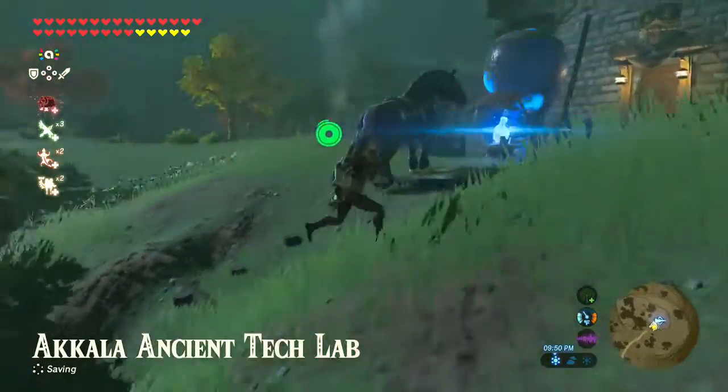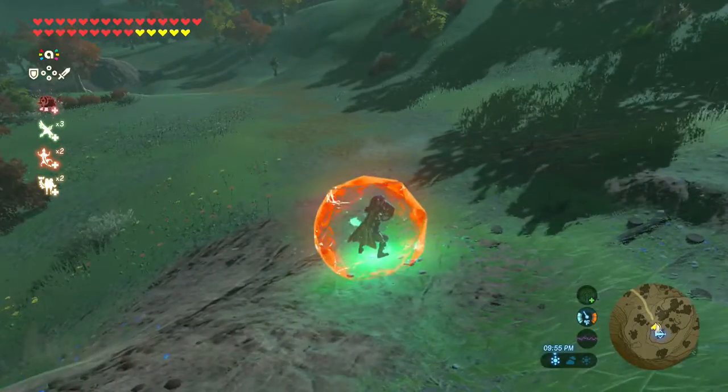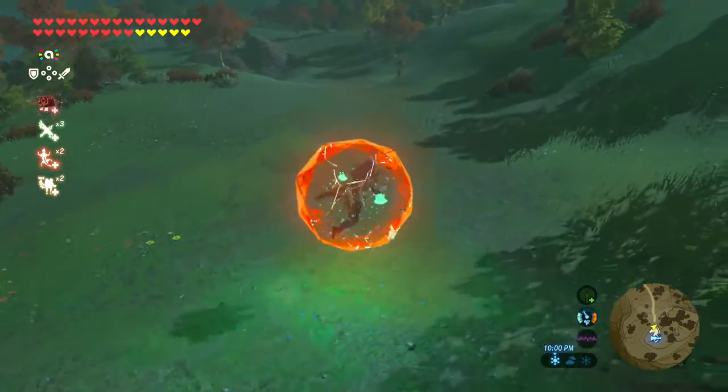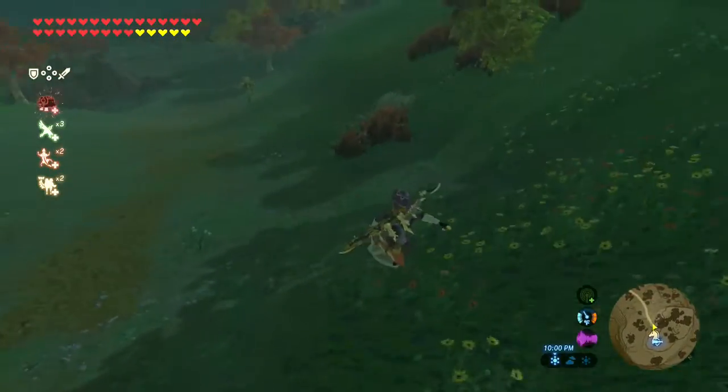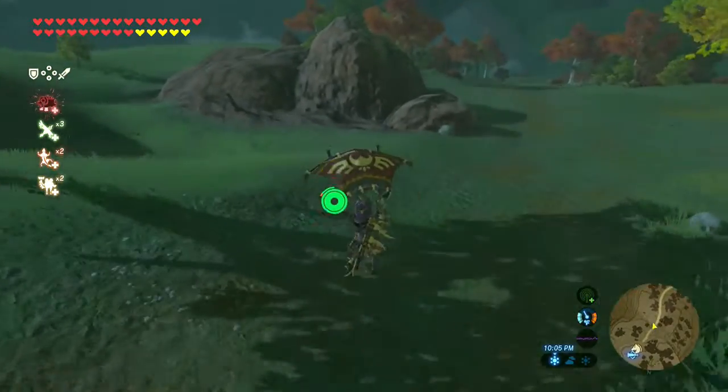Now Max, all you need to do right now is stay here. So you use Daruk's protection — you press X and then X and A — then you'll be able to shield surf. To steer, you just press X and use the Joy-Cons.